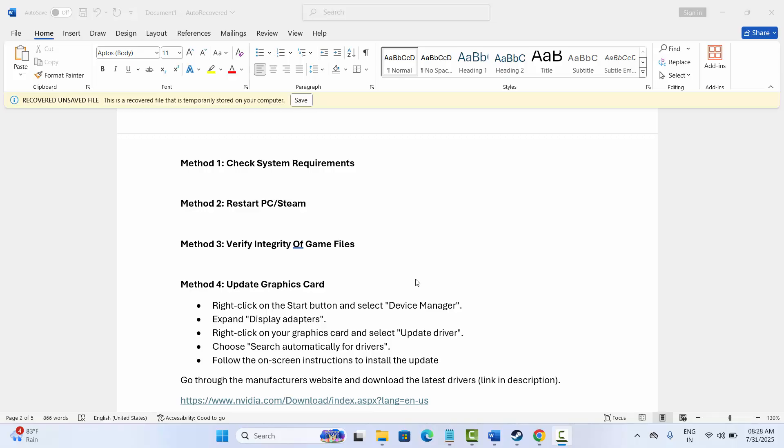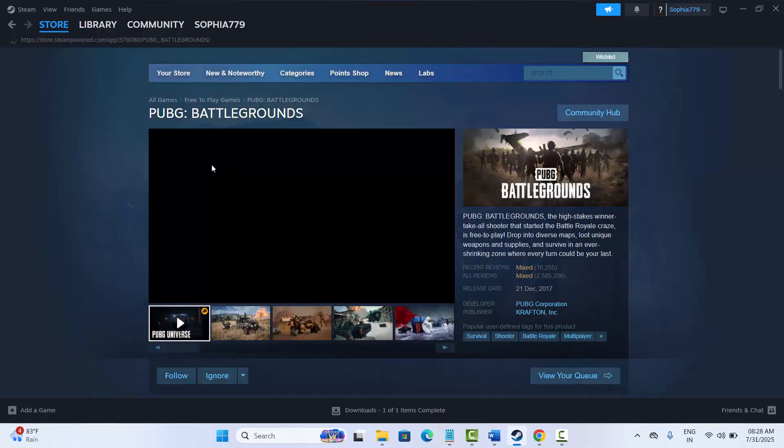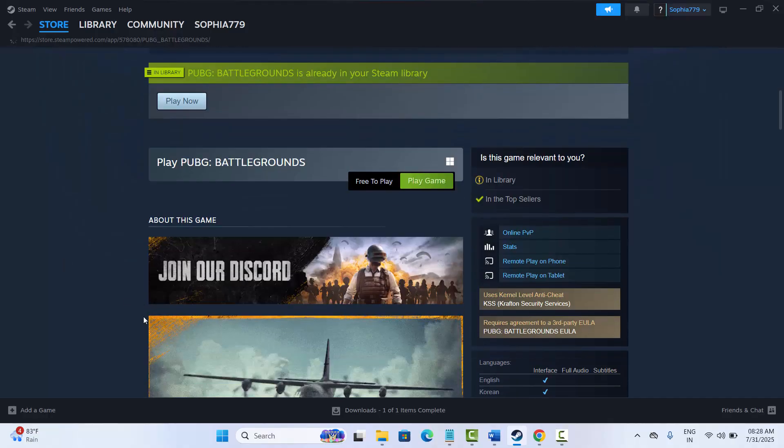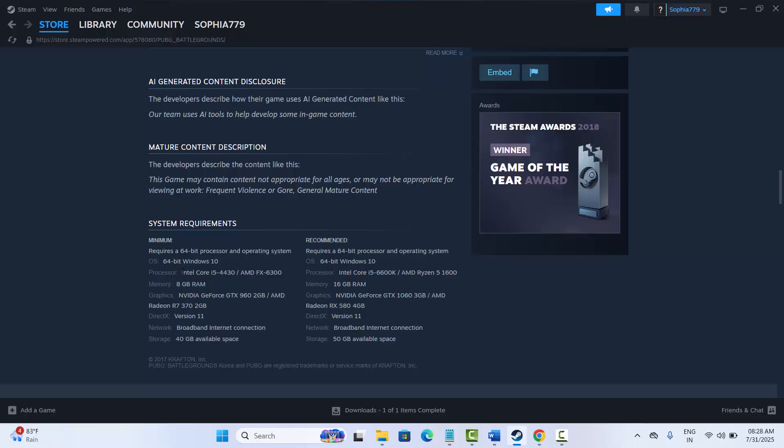The first method is to check system requirements. It's an important step to check whether your PC has those requirements or not. For that, simply go to Steam, go to the store page, search for the game and scroll down. Here you can see the system requirements to play the game on your PC. After this, try to launch the game and check if you can play it.